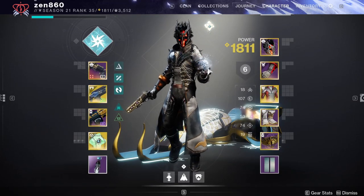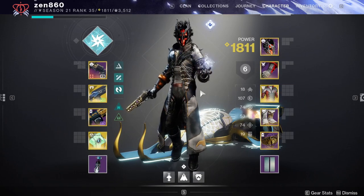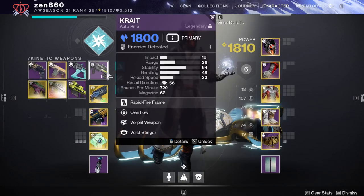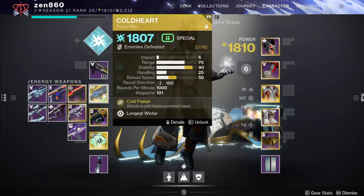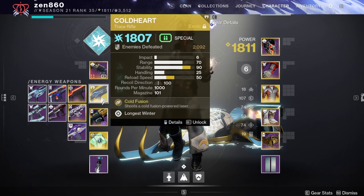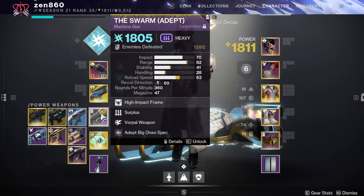For today's build, we're going to be using my Ark Warlock build with Sanguine Alchemy. This build is absolutely insane — in my opinion, the best build for Warlock this season. The auto rifle is here for stunning barrier champions. Coldheart is here because of its heavy damage and heavy build synergy, along with stunning overload champions. And the Swarm is also here for that heavy damage and heavy build synergy.